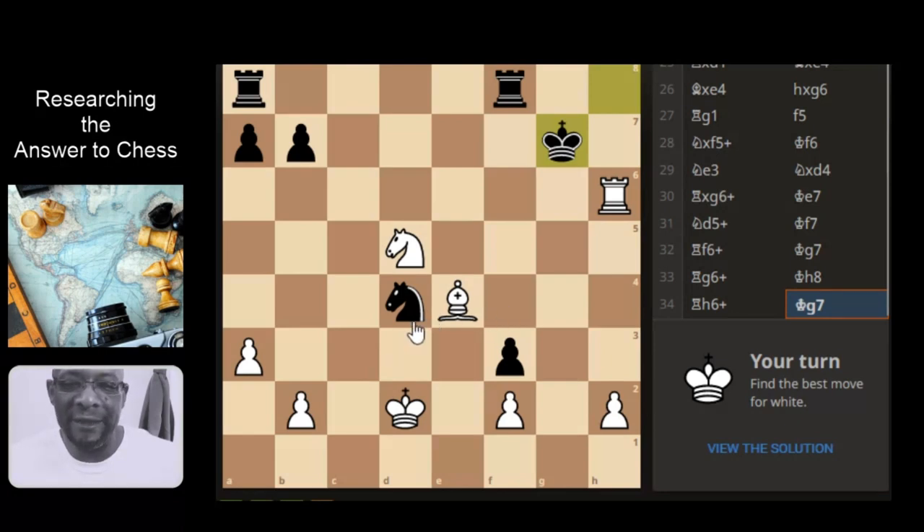Okay, best move for white. Let's have a look at this one and see if we can break it down. The rook is kind of hanging here all by itself. Can it come and put a check here with the support of the bishop? That's an option, or even here, which looks like it's condensing it a little bit more.